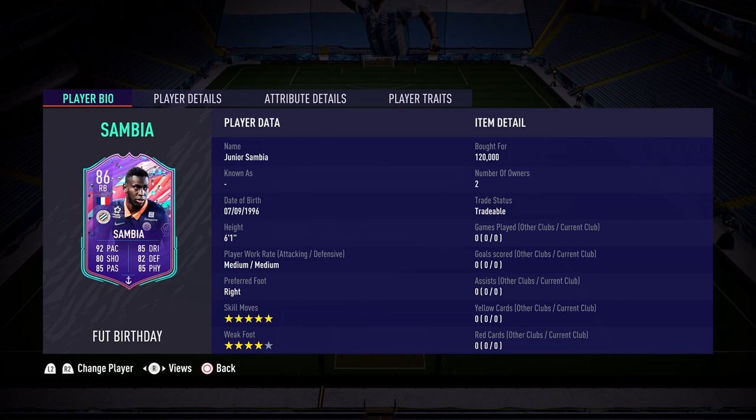Hello everybody, welcome back to the channel and to a brand new FIFA 21 video. This is Leo here bringing you another special player review - the last one of the day. I know I said Iñaki Williams was my last one, but I saw this Junior Zambia card and he honestly reminded me of one of my favorite right wingbacks from last year. The coincidence is crazy because he was also five star, four star - his name was David da Costa from Germany.